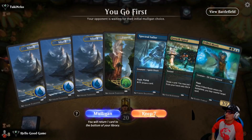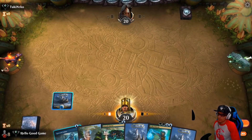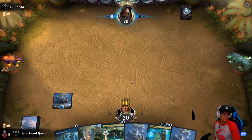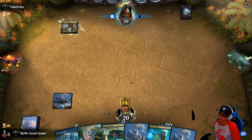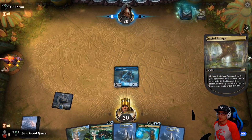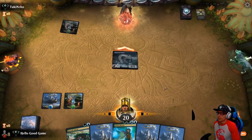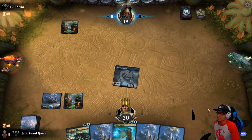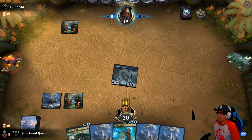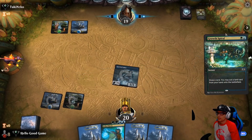We go first. Hand's not great, but it's also not bad. We have our Sailor, we have our Grow Spiral — so we're going to get in there. Working into a Mystic, we do need a second forest for that. Well, that's his turn. Let's get our point of damage in here. We'll try to play this round without any misplays on our Sailor. Hopefully we pull a forest with Grow Spiral. He's going to be playing the same kind of match as us, I think.